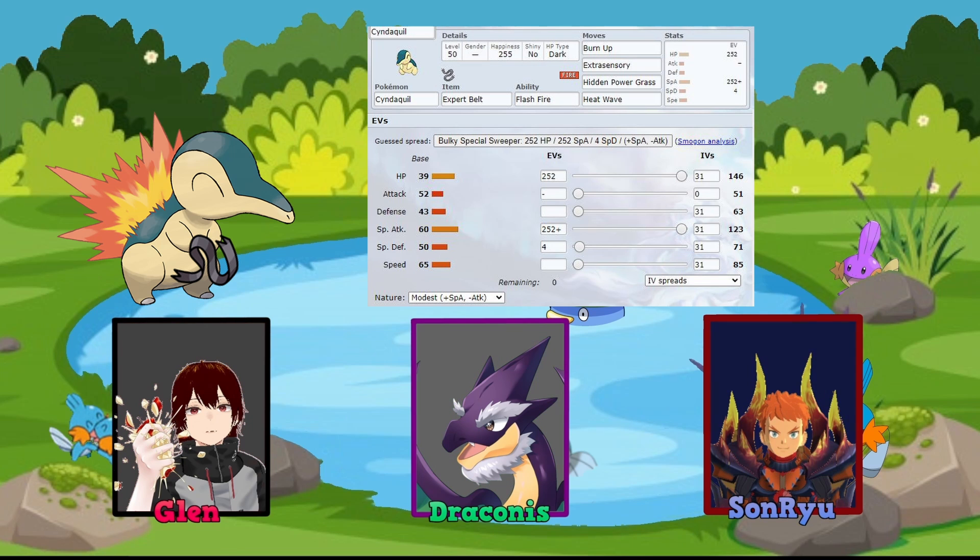Yeah, that's a very spicy build. I wouldn't even think about using Burn Up — I wasn't sure how it worked, but it's actually pretty accurate: Burn Up removes fire typing and you're already increasing your damage, so great coverage. Extra Sensory is neat too — it also has the ability to make the target flinch. But that's only relevant if you're playing as a Special Attacker or doing a mix. And Hidden Power — I totally forgot about Hidden Power since we're looking at this as more of a EGC 2019-era kind of build.